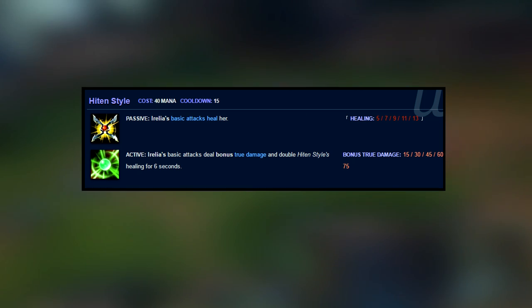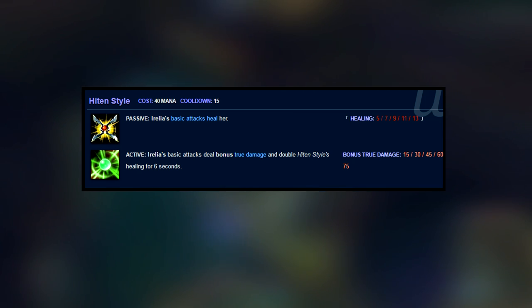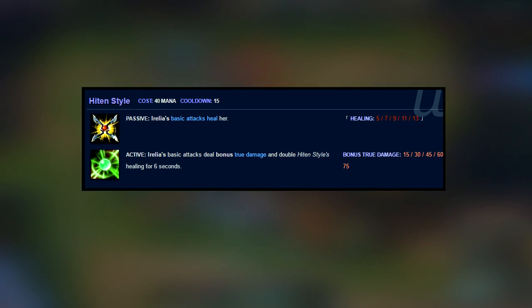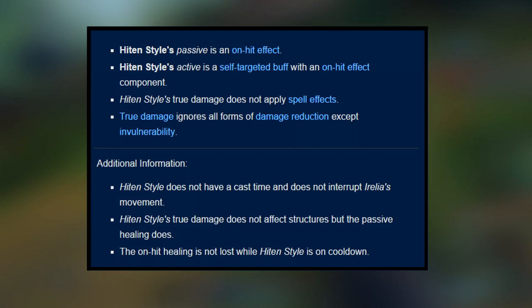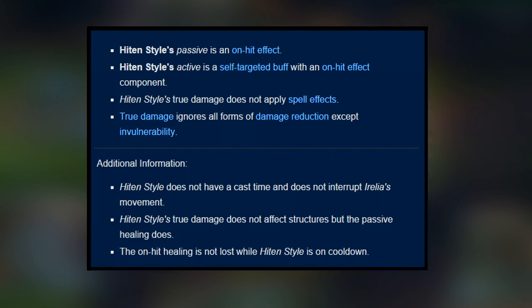Irelia's W is called Hiten Style. The passive has Irelia's basic attacks heal her for 5, 7, 9, 11, or 13 health per hit, on-hit. The active causes Irelia's basic attacks to deal bonus true damage and double Hiten Style's healing for 6 seconds — bonus true damage is 15, 30, 45, 60, or 75. Hiten Style's passive is an on-hit effect. The active is a self-targeted buff. Hiten Style's true damage does not apply spell effects. The true damage ignores all forms of damage reduction except invulnerability, such as Tryndamere ult or Kayle ult. It does not have a cast time and does not interrupt Irelia's movement.